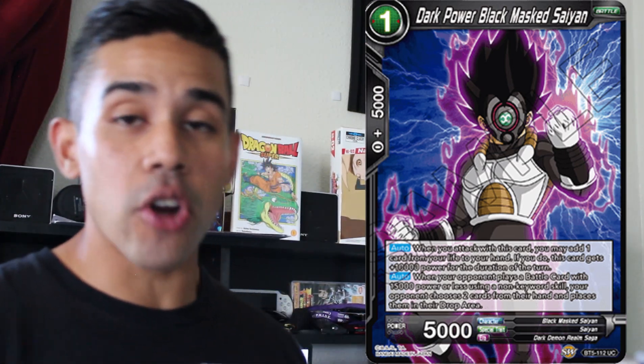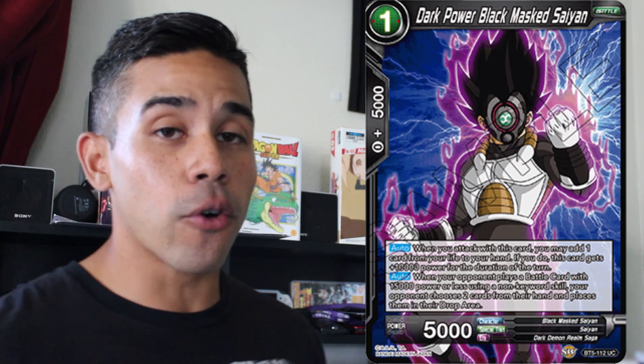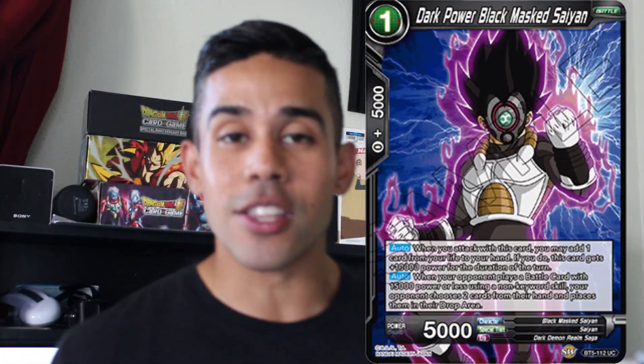First things first, I'm going to talk about the Dark Power Black Mask Saiyan. This is a very strong card. Not only does it allow you to self-awaken if your leader and the deck you're playing does not allow you to self-awaken, but it also counters pretty much any deck that is heavily based on chain attack — like chain attack Zeno or chain attack Trunks. What Black Mask Saiyan does is whenever your opponent plays a battle card that's 15k power or less, your opponent is forced to drop cards out of their hand. So if they chain attack Zeno you, instead of getting five cards to their hand, they're going to only have three cards — and that's going to really hurt them. Side two of these in your side deck.